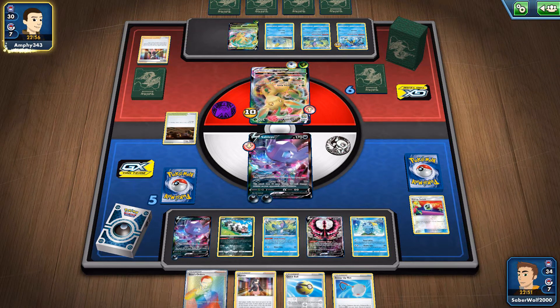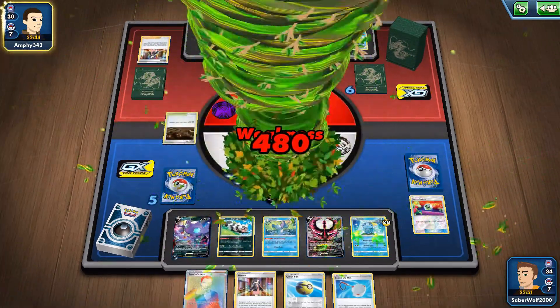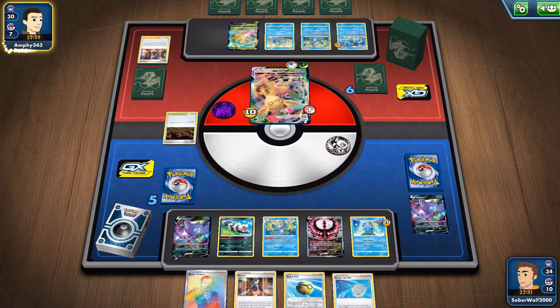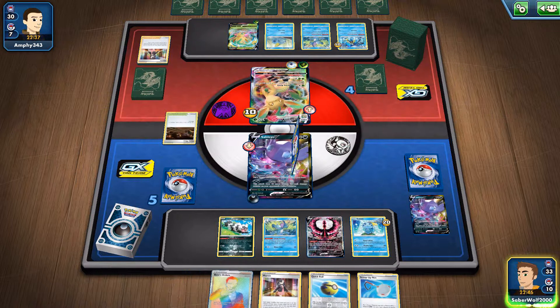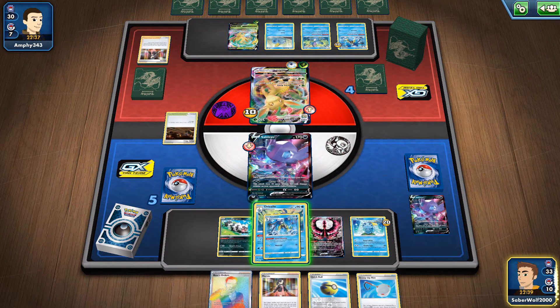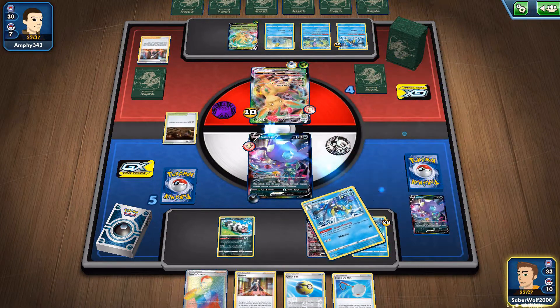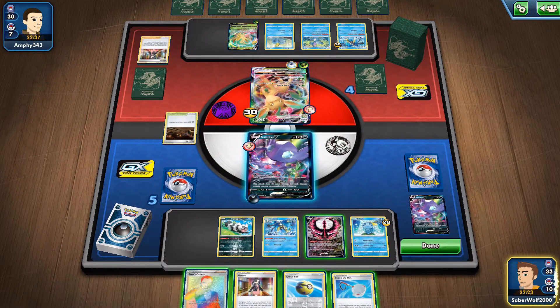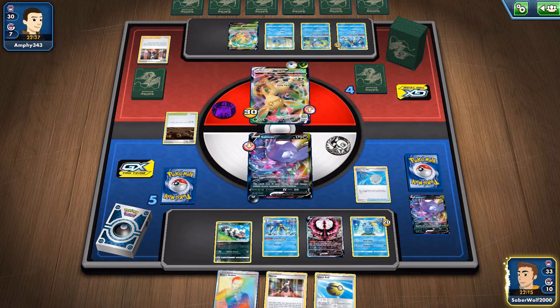The Leafeon VMAX is out with two energies — it's gonna easily kill Sableye V. He only has 170 HP, but more importantly my opponent is gonna have the type advantage in this match. Our Pokémon are weak to grass, even the Galarian Moltres — I can't use it because it's just easily gonna die. So our dude is already out, and I need four more damage counters on this Leafeon VMAX to kill it. I need five damage counters to get the one-hit KO. Four is not gonna be enough, and I gotta reuse the Zigzagoon — we're gonna have to risk it. I need to see another Scoop Up Net so we can put the fifth damage counter, otherwise we did this for nothing.